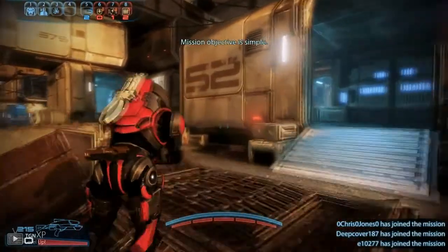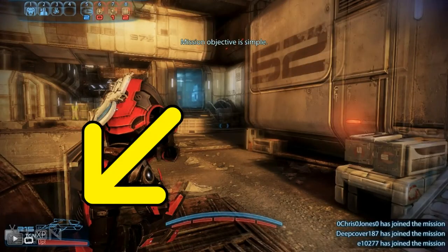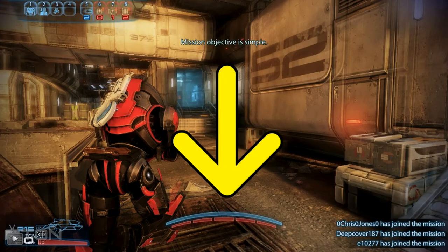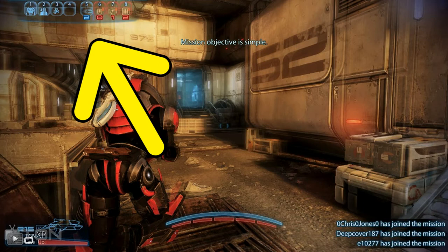First and foremost, let's cover the heads-up display. In the bottom left-hand corner you will find your current weapon equipped along with your ammunition. In the bottom right-hand corner is the killfeed. The bottom center is your health and shields — the red is your health and the blue is the shield, which will regenerate itself after not taking damage for a certain amount of time. In the top left-hand corner you can see a full list of all your custom abilities, weapons, and other equipment you have along with you on the battlefield.